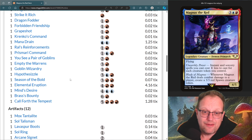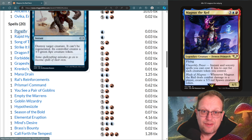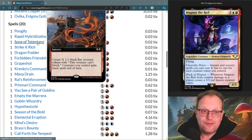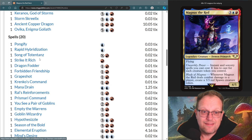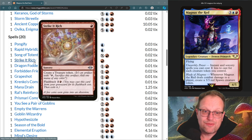For spells, we have 20 of them, which is probably enough for Magnus. Pongify and Rapid Hybridization to take out big creatures we don't like. Song of Tottenaz is really key in this deck — the number of one-one black rat creatures you could get could be quite silly, and giving all our creatures haste isn't bad either. Strike It Rich for a bit of token generation.